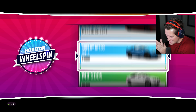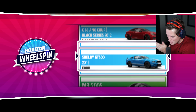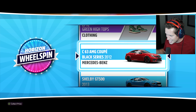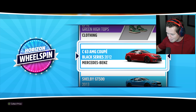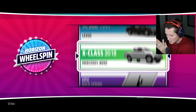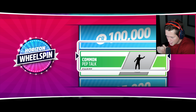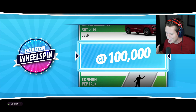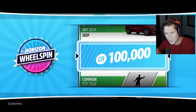Oh, here we go. Wheel spin number one — a C63 AMG. I will take it. That's a fantastic pickup right there. Let's go. Got the nice C63. $100,000, baby. That's what I'm talking about. We'll put that to good use.